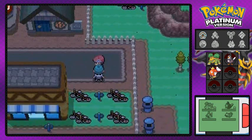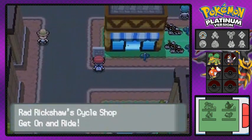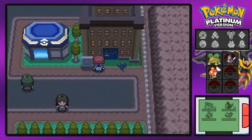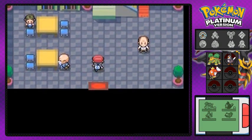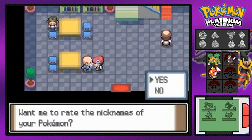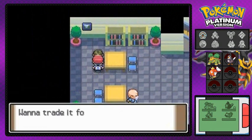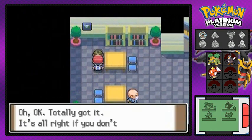This NPC is talking about Team Galactic's building in the area. Over here is the Name Rater service — if you have any issues with your Pokémon's nicknames, you can talk to this guy and he'll change them for you. Remember, traded Pokémon cannot have their nicknames changed.